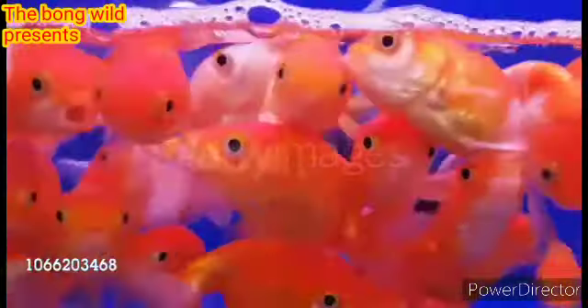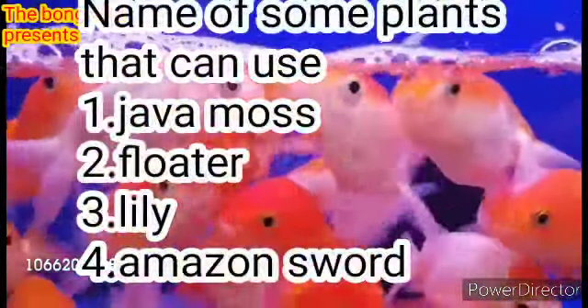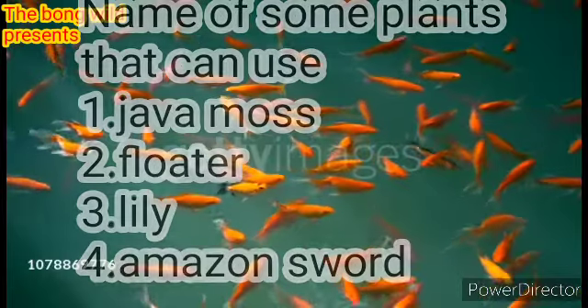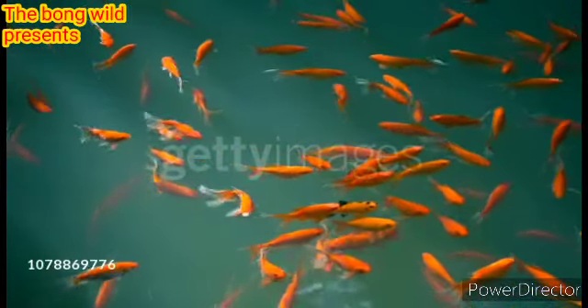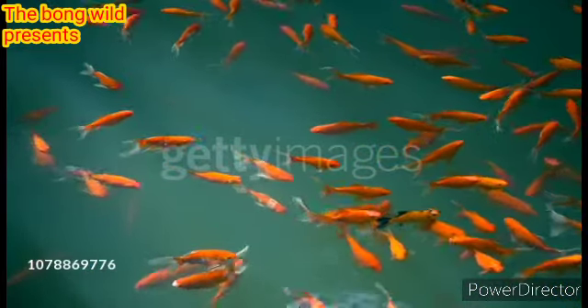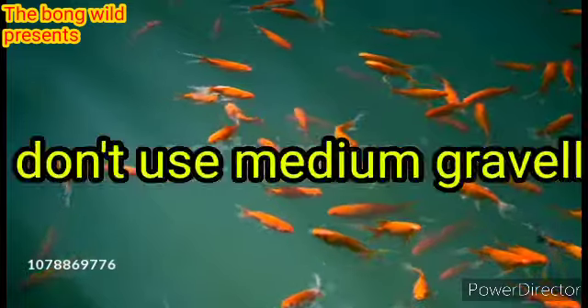This tank has a lot of aquatic plants like Java moss, floaters, lily, Amazon sword, etc. This tank has a safe fill and it has a lot of coverage. This tank has a lot of aquatic plants, so it has a lot of hiding spots to help control the comet goldfish environment.